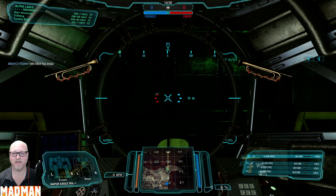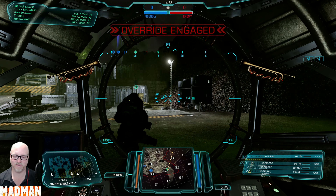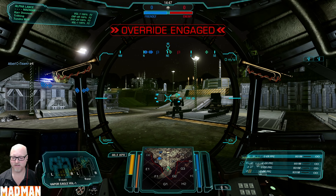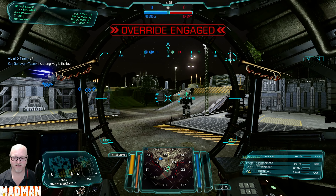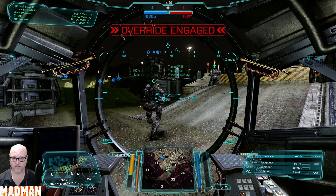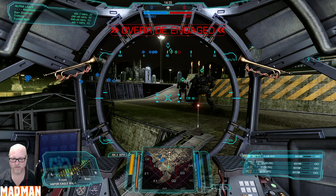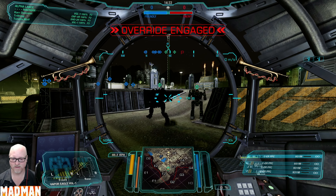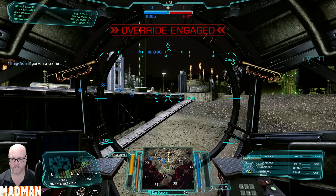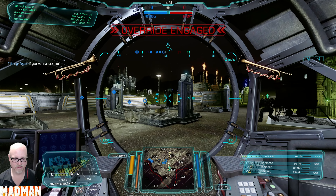Good morning everyone, today we're taking out the Vapor Eagle with a post-patch configuration that you're seeing a lot on the field these days. I wanted to give it a try, so this is the four ERPPC Vapor Eagle. To do this it requires a slower engine, so we are only going 66.3. We do have jump jets, so that's good. You've got to watch heat big time on this build, so you've got to cycle your weapons.